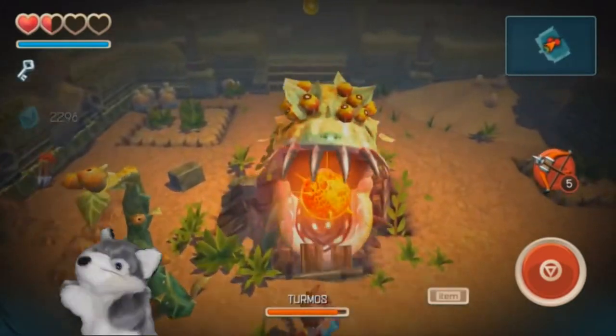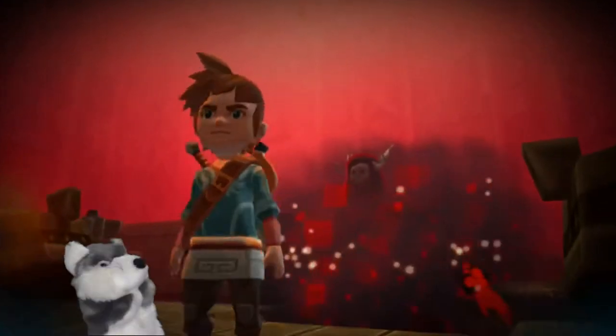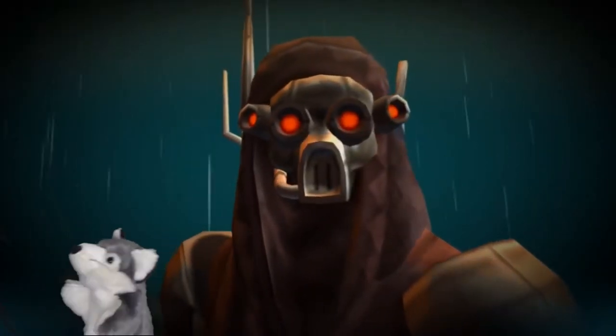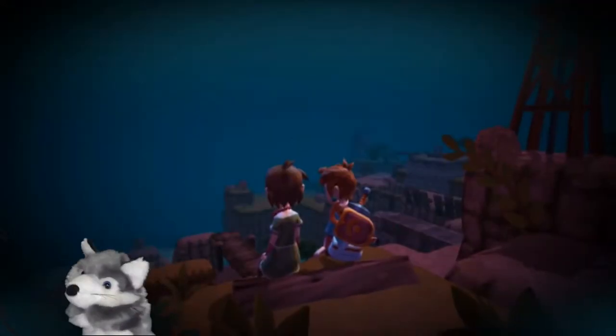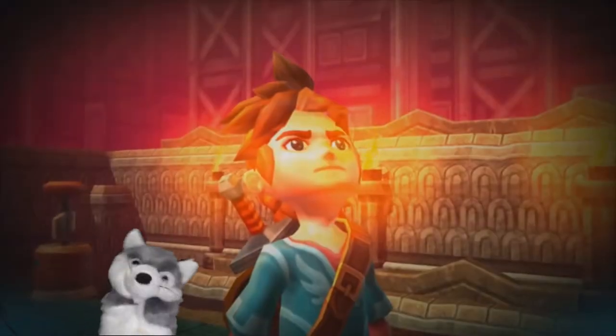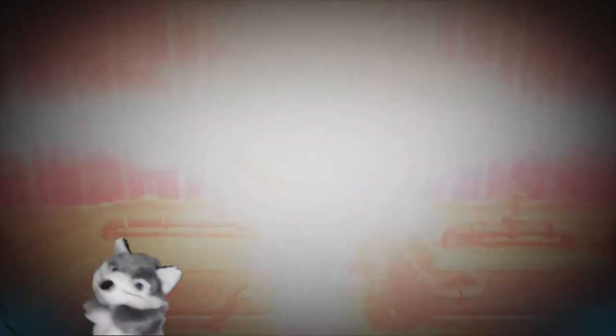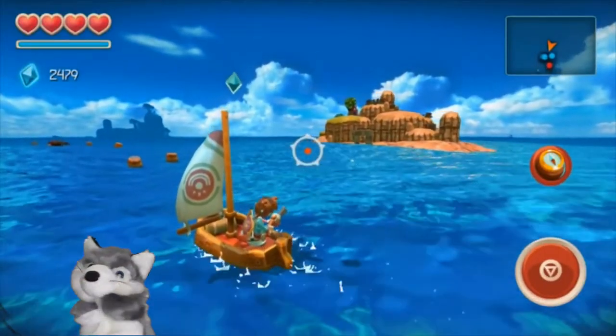There's a lot more that I could go into, including what I refer to as the red dot of interaction, which makes it obvious what objects you can interact with. But given my time limitations, I'll just say that if you're after a good light fantasy adventure, Oceanhorn is an offering you shouldn't overlook. It's $15 and it's available on the Switch eShop, Steam, and so many more places, so please go and check it out.